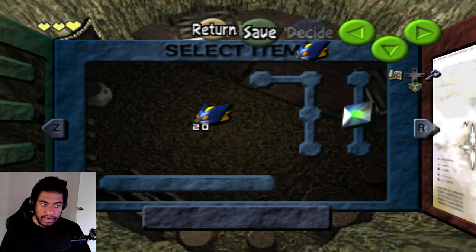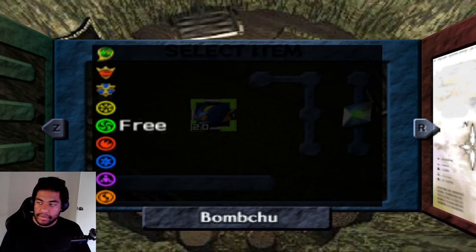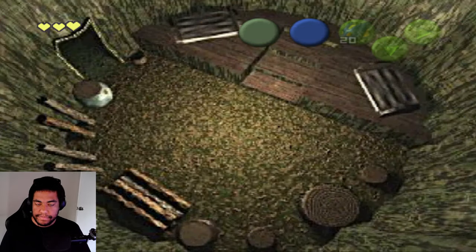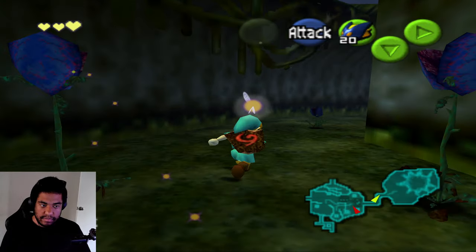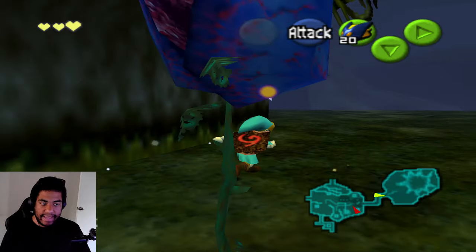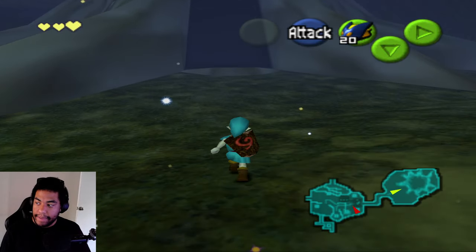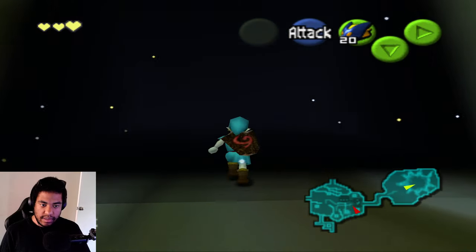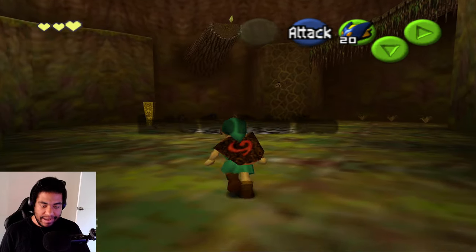Let me equip some of these items. I have the forest medallion for free and bomb shoes, which is nice. I gave myself a handicap — dungeon entrances are NOT randomized, though I'll absolutely try that in the future. I'm familiar with the normal dungeons but between that and Master Quest, this dungeon looks like Master Quest.